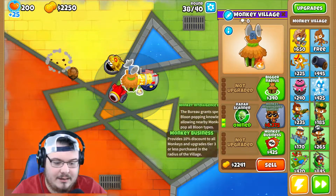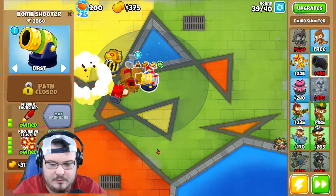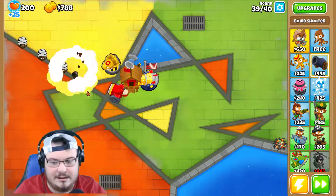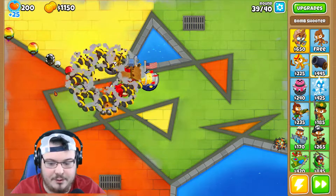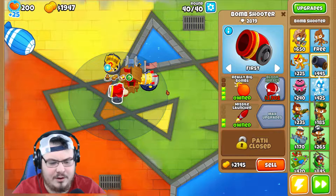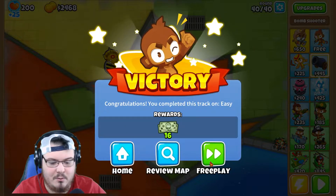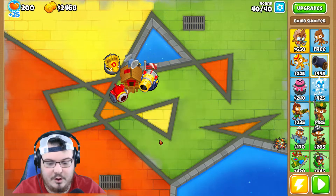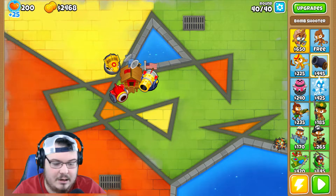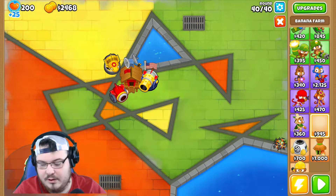We got two in this one, let's go with the top path on the village because I don't need it to detect purples — I've seen them take purples out so I'm completely fine going a different path on the village. That MOAB absolutely got destroyed! We've got $2,400 which is not enough for anything yet, but I am going to put some money in banks.